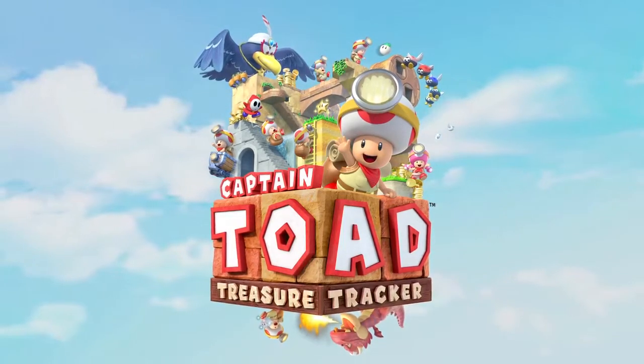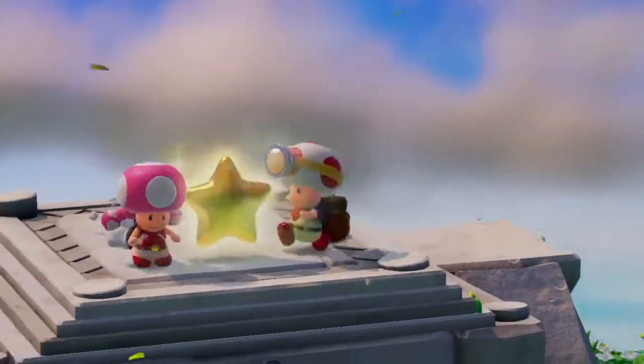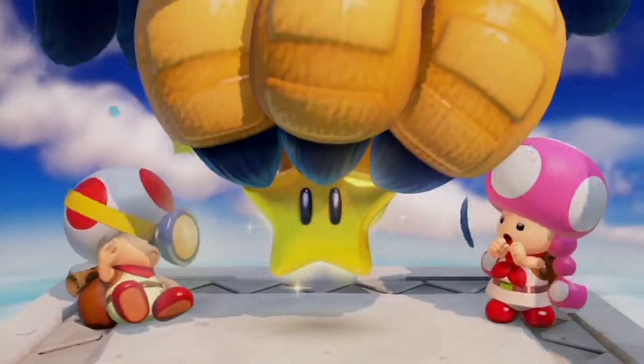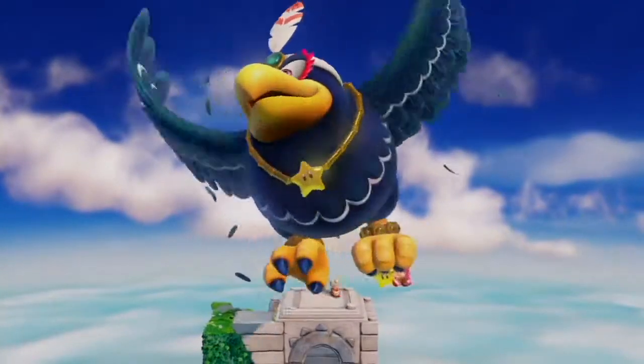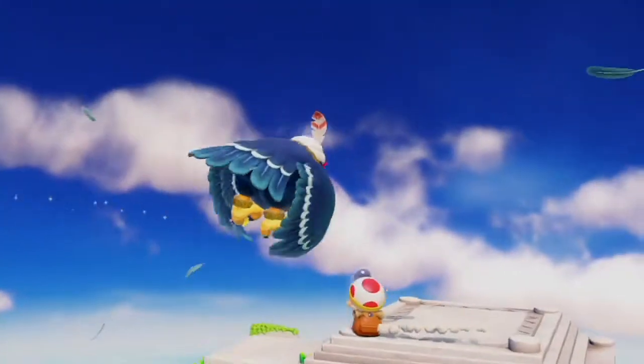Ready for adventure! One fine day, the captain and Toadette were out searching for treasure, when suddenly a giant bird attacked. Wingo, lover of all things shiny, grabbed their precious power star and Toadette too. Now it's up to Captain Toad to adventure off into the unknown to get them both back.